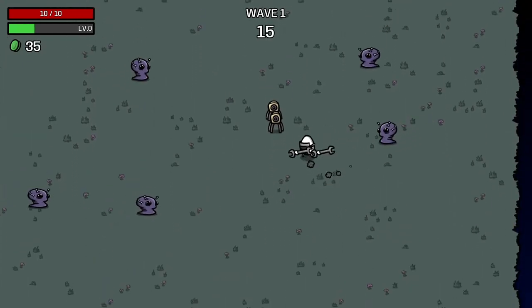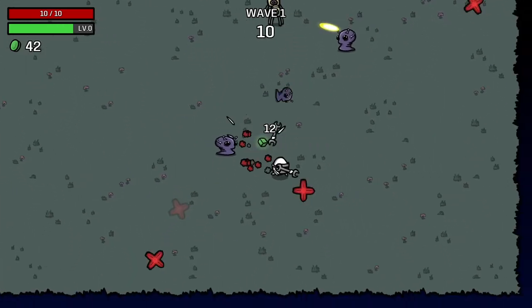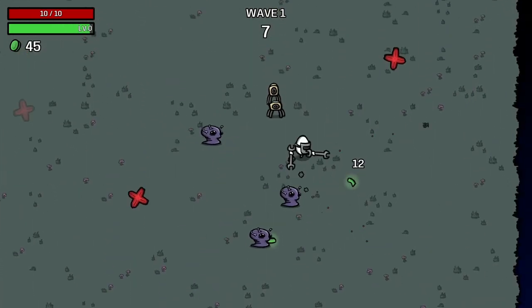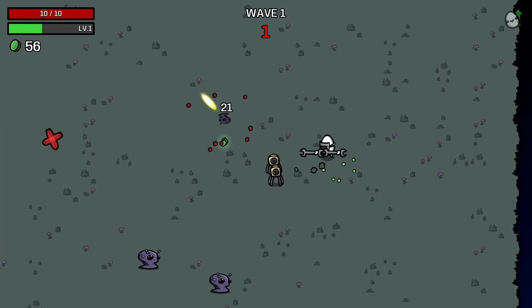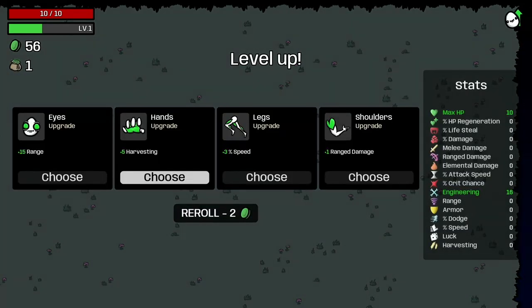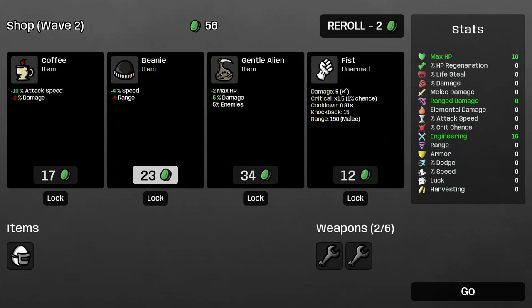They literally spawn like on top of each other — that's kind of neat. I have some thoughts; maybe we can make this work. We're definitely going to have to take every opportunity to boost engineering damage and then damage percentage. Maybe a little bit of everything — we'll take some guns in this as well.